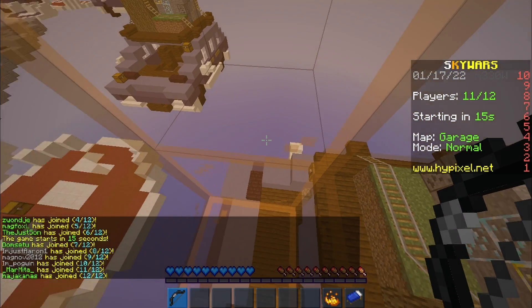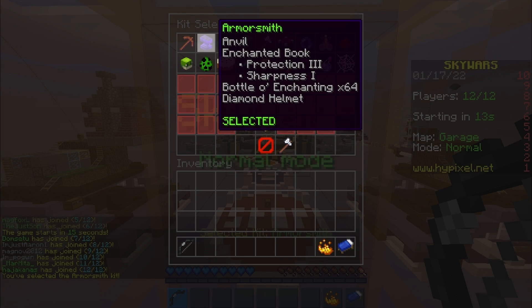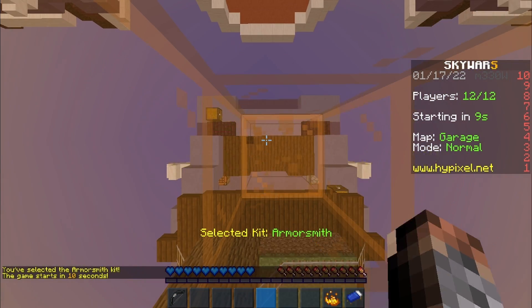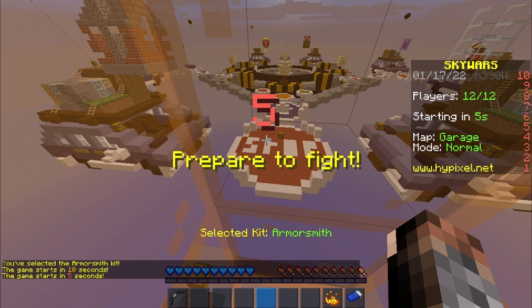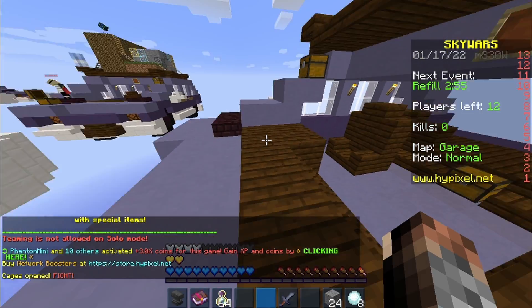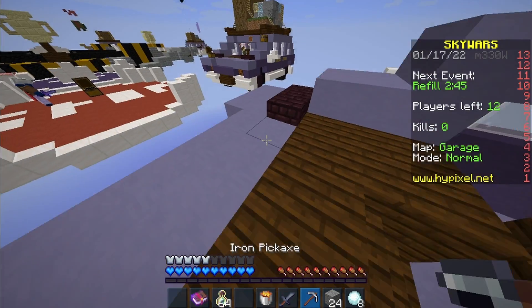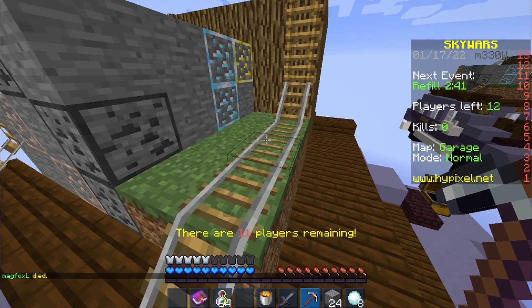I'm gonna try something for this video: attempting to get full diamond armor in normal mode. I can get a helmet and boots from mid-chests, but I cannot get chestplate or leggings. So we're gonna be doing a bit of mining. The reason I chose this kit is because it gives me a diamond helmet — that's already one of the four pieces. And you can find a diamond helmet in the mid-chests, but, you know...